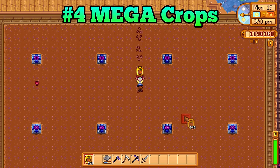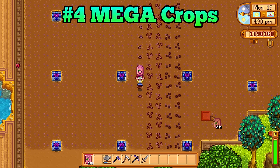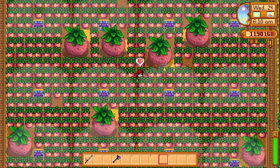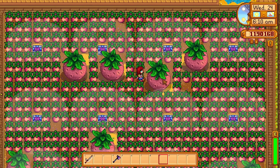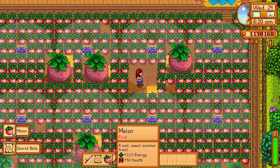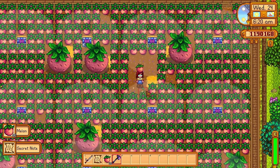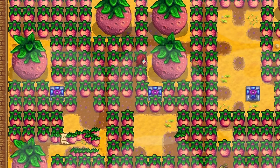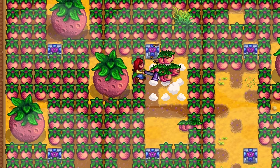If you plant pumpkins, cauliflowers, or melons in a 3x3 grid, there is a chance that these crops can turn into a giant crop after they have fully matured. You can harvest these crops using an axe and they can yield more crops compared to simply harvesting them normally. To increase the chance of getting giant crops, don't harvest them when they are ready — just keep them watered.